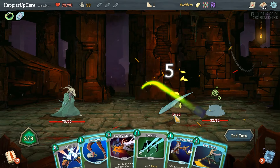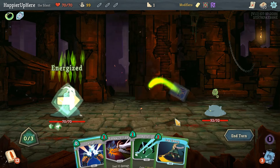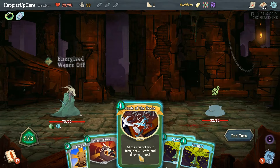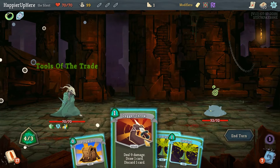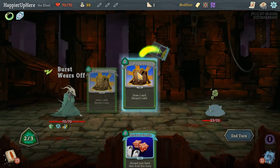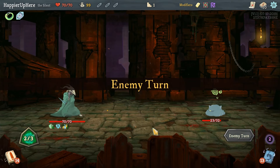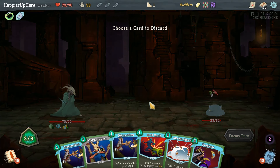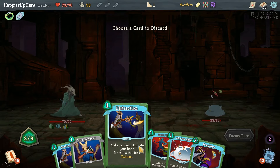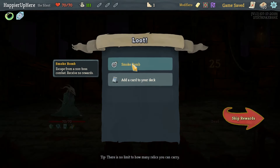Distraction gives us Outmaneuver, okay. Tools of the Trade — that's a great card. If we can get it in our main deck that would be really nice. We don't have anything to discard but that's fine. Wow, that was actually a really bad hand. Eight incoming — can we kill here? 25 damage — yes we can!